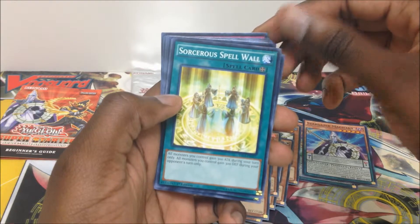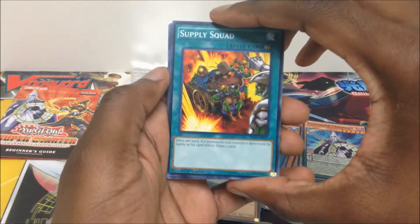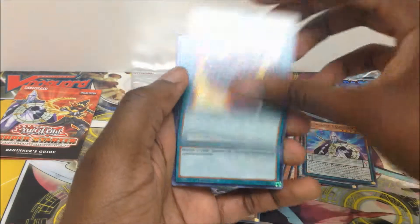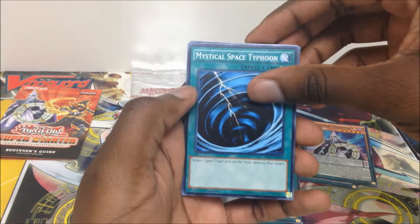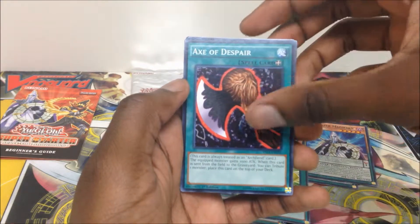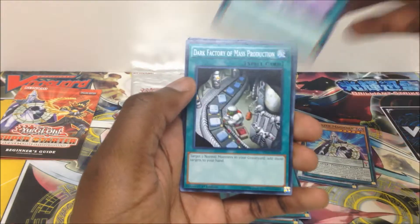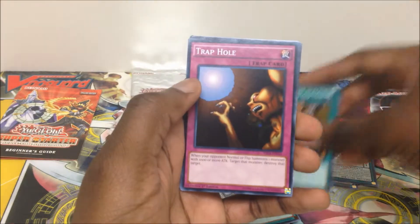On to the spell cards. We have Spell Wall, The Supply Squad — once per turn, if a monster you control is destroyed by battle or by card effect, draw a card. Lightning Vortex, a nice reprint of Mystical Space Typhoon, Ego Boost, Axe of Despair, Lucky Iron Axe, Monster Reincarnation, Dark Factory of Mass Production, and Poison of the Old Man.